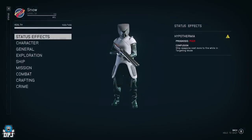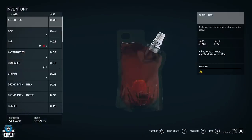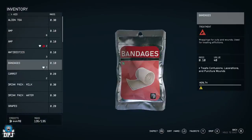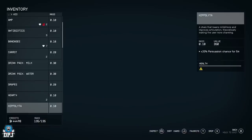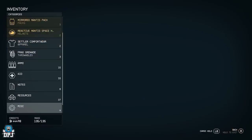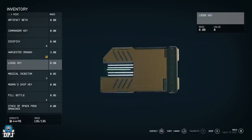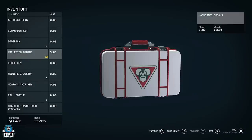Let me cure this hyperthermia quickly — there we go. Down in my misc I have harvested organs with a value of 13,500. You can tell they're illegal items because of the little yellow symbol in the bottom right corner. Normal items don't have one, and stolen items have red icons. Anything with a yellow icon is an illegal contraband item.